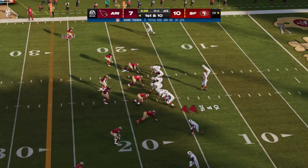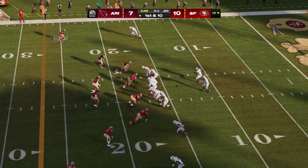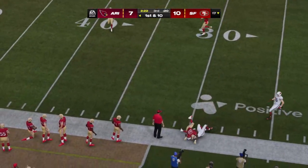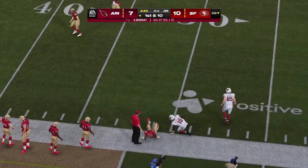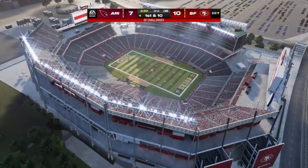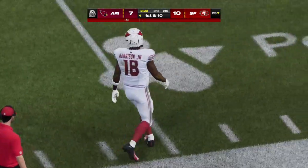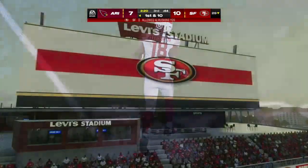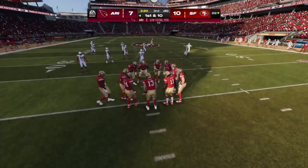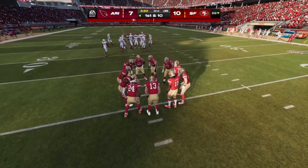First down, Murray — he almost gets this to the 30, taken down about a yard. Kyle Shanahan doesn't care much for that last call, so out comes the red challenge flag. That's the kind of play this offense needs to kick them into gear a little bit — they've been stuck in neutral much of the game. Perhaps that can give them a little bit of confidence that big plays are out there.